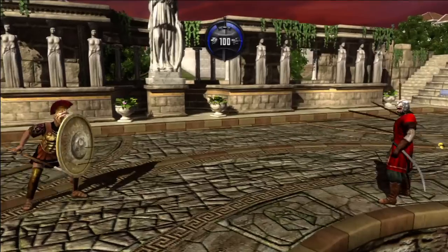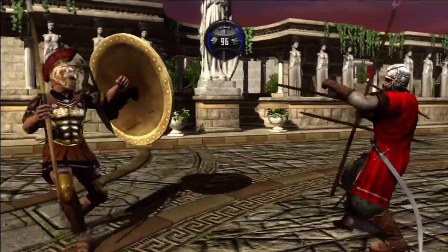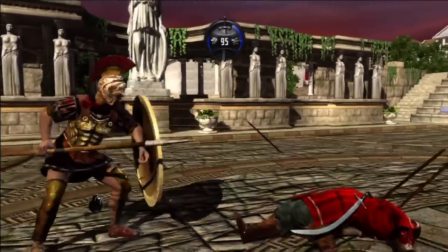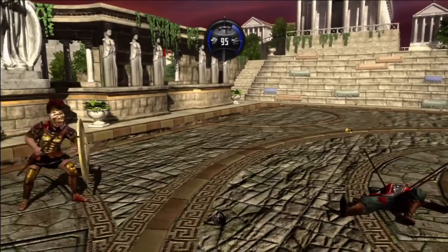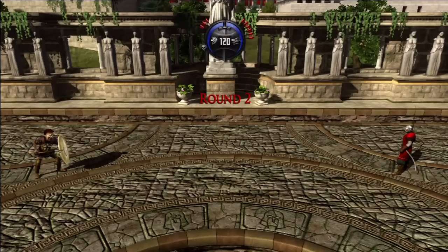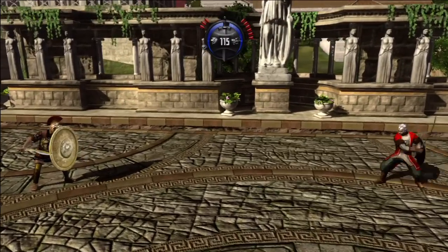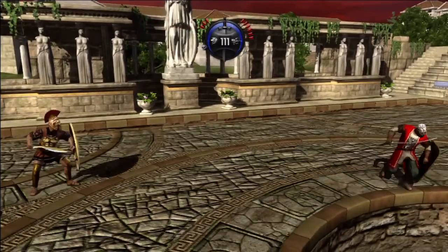Last time when someone used that against me, I instantly died. Then we have three attack buttons — low, medium, and high — for our weapons, using A, X, and Y. And you're dead. Then you can switch between your two melee weapons using the left bumper, and left trigger blocks — and so does right trigger.